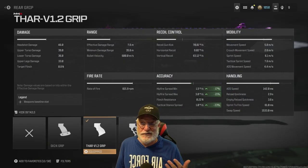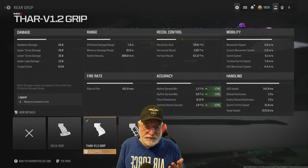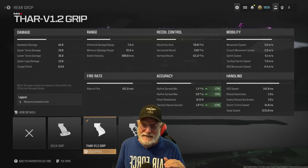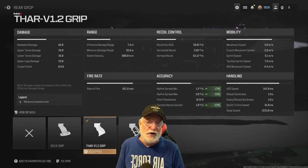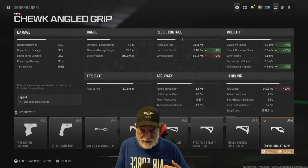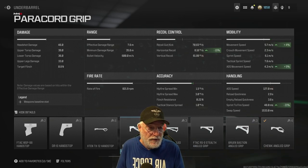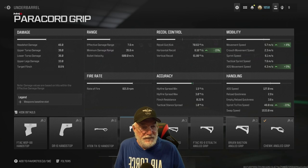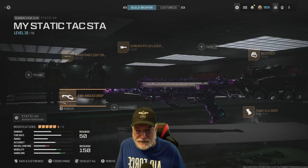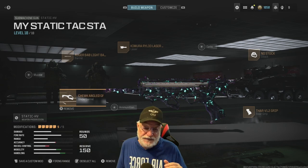The VAR V1.2 grip helps another 23% TAC stance spread. Almost all of these attachments attack the TAC stance spread to make it absolutely razor-sharp pinpoint. And finally, the Chuk angled grip. This is the configuration, according to James T. It's an awesome configuration — I probably would have gone with the paracord because sprint-to-fire speed goes down to 48 milliseconds, but there you have it. Let's take this into the firing range and compare it to my standard Static HV config, concentrating on speed.